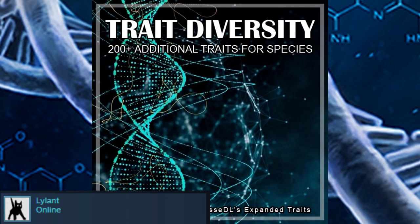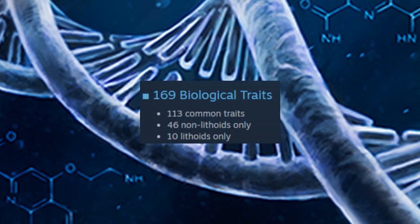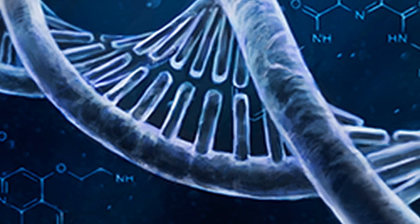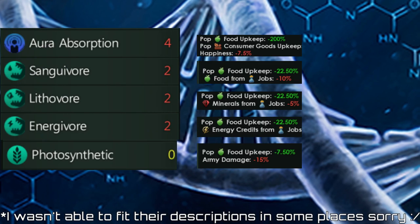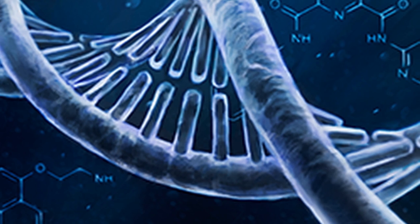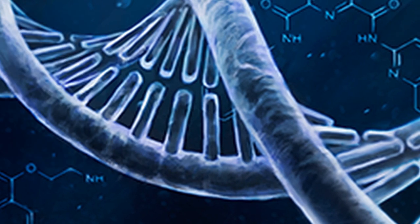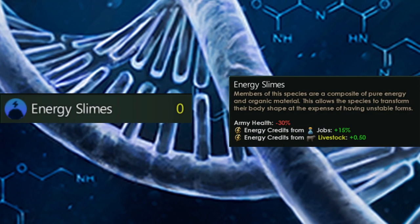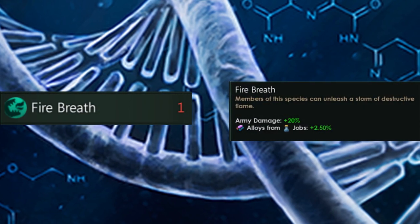Trait Diversity is one of my go-tos when it comes to adding new traits. It brings over 160 biological and 59 mechanical traits to the game. Traits added by this mod describe a variety of different attributes from size, food requirements, the ability to grasp certain concepts, psionic capabilities, etc. Some of the traits are also very specific, which is the reason why I especially like this mod. This trait for example turns your species into a slime made of organic material and energy, while this one grants your species fire-breathing abilities.